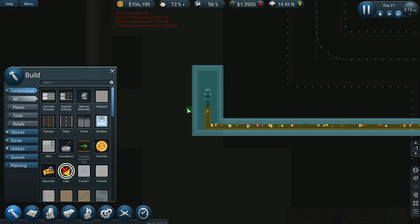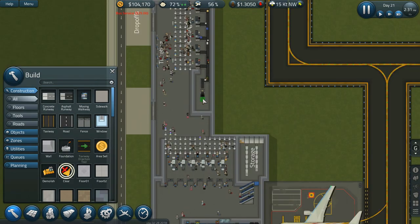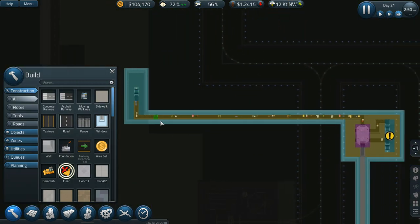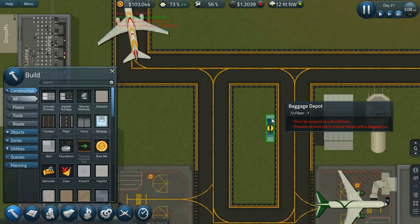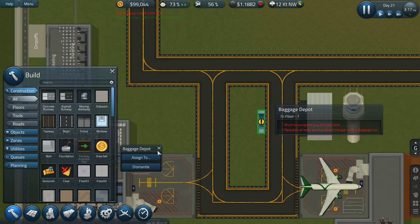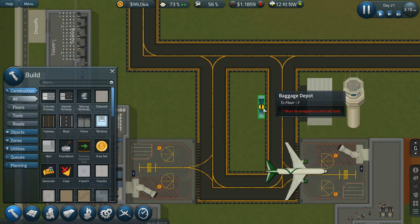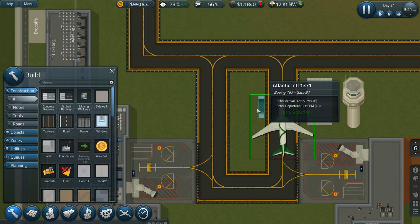All right everyone, it appears to be working fairly well right now. I've already gotten the baggage set up and we are going in very, very nicely. Let's slow the game down and add a couple of vehicles — two baggage cars. I need to assign this to gate B1 and it must be assigned to an aircraft gate. We have it assigned to an aircraft gate — perfect.